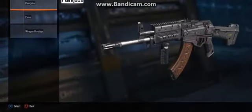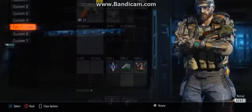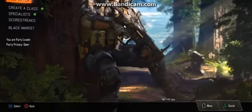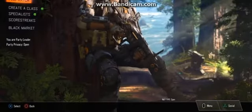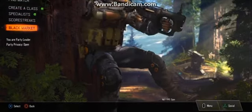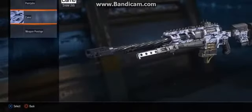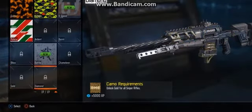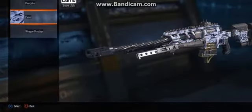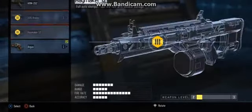Today I'm going to be showing you guys how to get the Dark Matter camo. As you guys know, Dark Matter is earned by getting Diamond for every single gun, but that's a little bit too hard, so I'm going to be showing you guys how to get it without having to do any work. First off, in the video I'm showing you guys that I don't have gold for any of my guns, just so you guys know that it's not possible for me to get Dark Matter camo legitly, so you guys know that the way I'm doing it is actually legit.